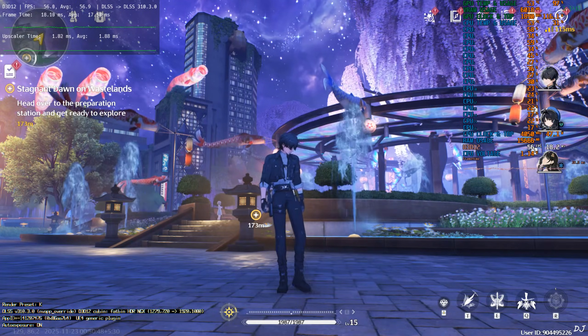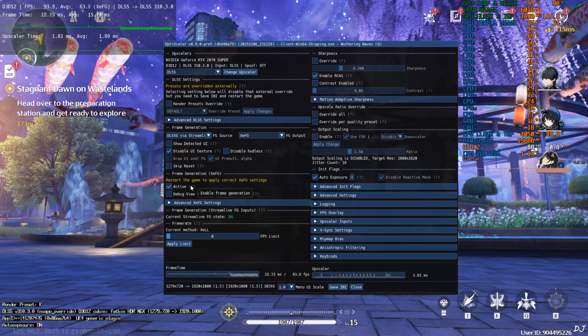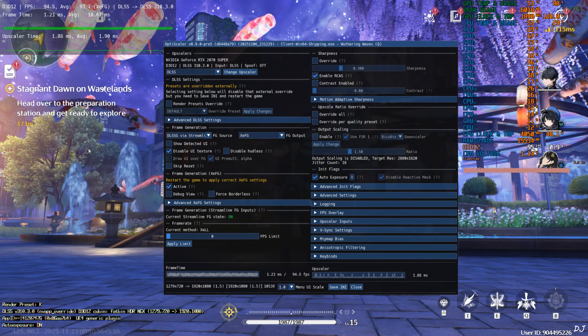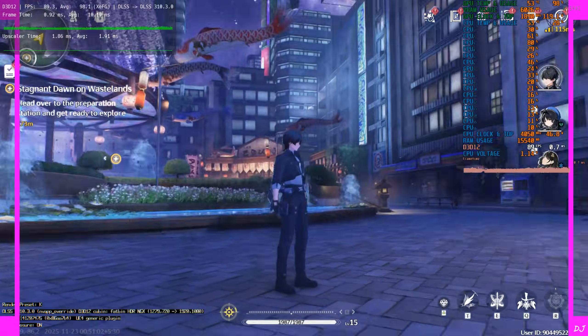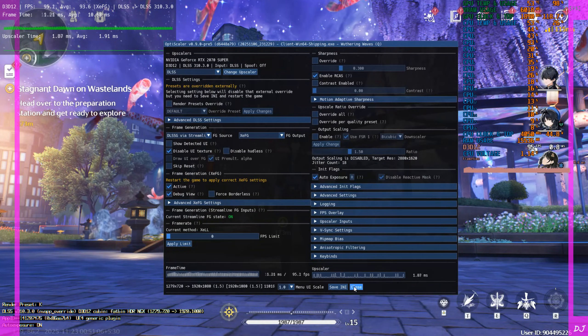Once the game loads up, open the OptiScaler menu and check the Active setting under XCFG — this will enable XeSS frame generation. The frame time graph will become thick like this. To verify, check Debug View — if XeSS frame generation is working you will see purple side pass flickering. I can observe the added amount of smoothness. Uncheck Debug View when done.